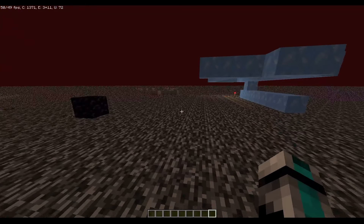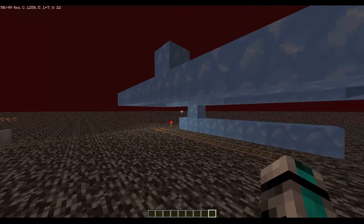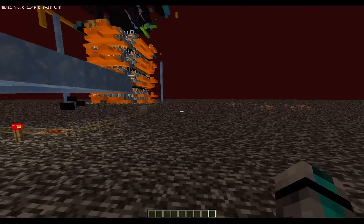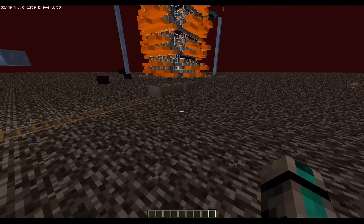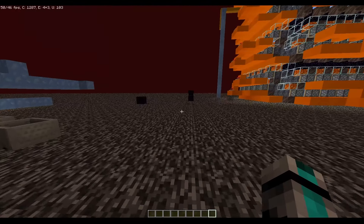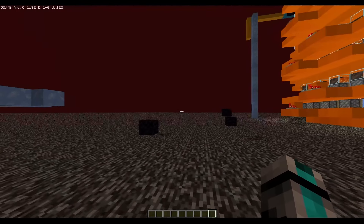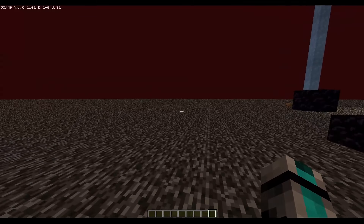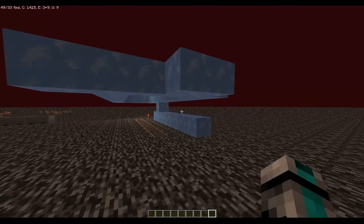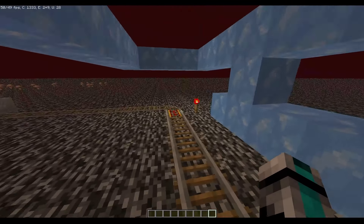So I thought, what if I tried to make an inescapable prison? How would that work out? I began thinking about what Pandora's Vault and Poseidon's Vault are doing wrong. Number one: the blocks they're using are all breakable.